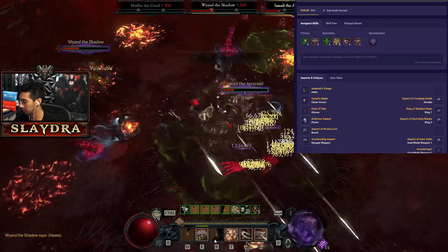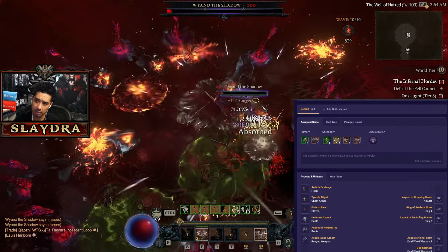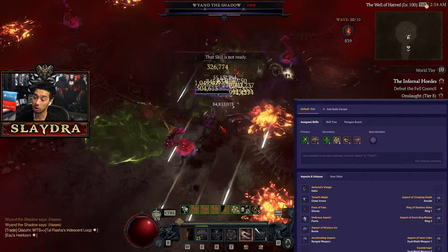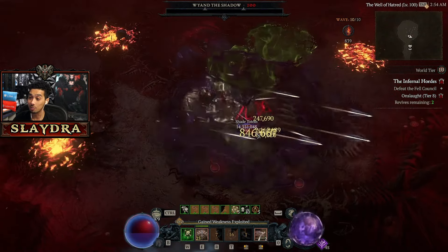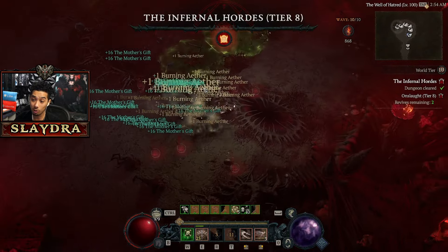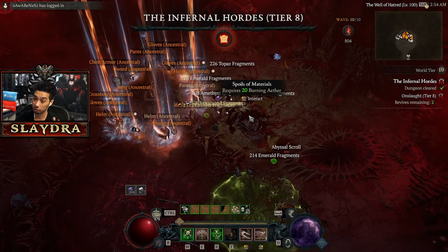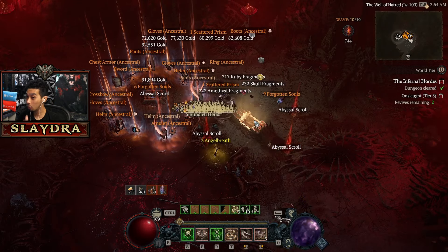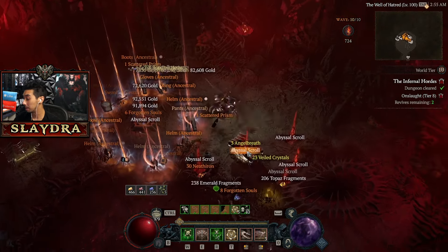Fast forwarding a bit — you can see wave 10 here, around an 800-900 run. Keep in mind runs will vary. I always suggest Tier 7 over Tier 8 because you get way more Aether in most situations when you do one tier lower — it is simply more efficient to farm. Just like pushing the Pit: doing Tier 101 in two minutes versus a 10–15 minute run gives you more bang for your buck.